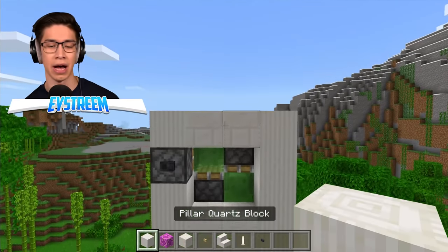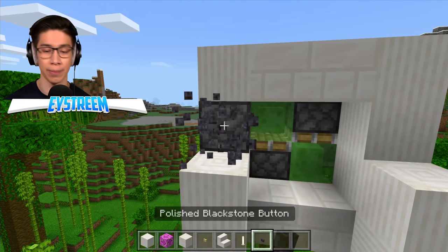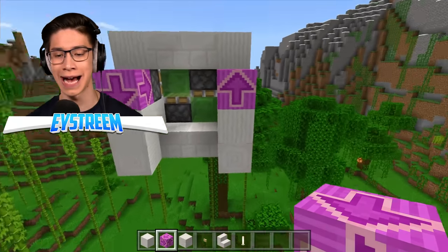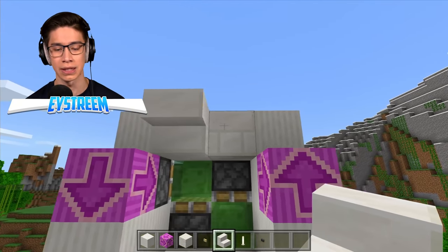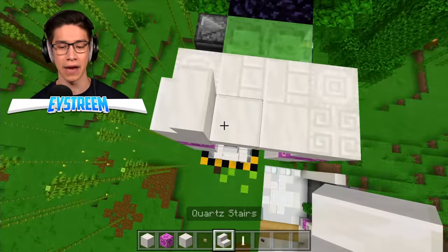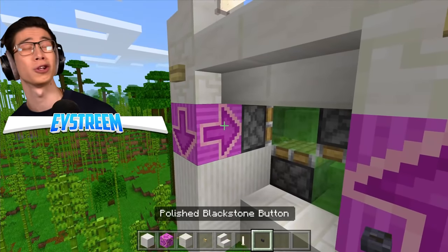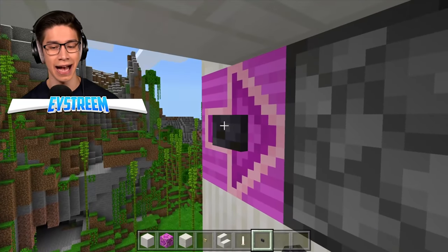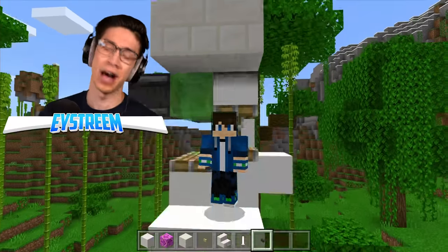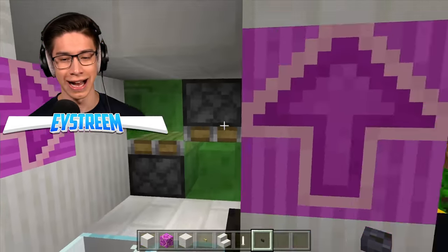Now we're going to do something very similar up the top. Grab your pillar quartz bricks and build two on the left and two on the right. Get rid of the polished blackstone button for now. Grab your magenta glazed terracotta - one going on the left and one on the right so you've got your down and up arrows. Grab your quartz stairs and place these facing upside down. On the left, chiseled quartz brick; on the right, chiseled quartz brick - just like downstairs. Grab your quartz stairs left and right facing in towards each other, and end rods to finish it off. Don't forget the birch buttons, then place back your polished blackstone button on the arrow. Let's test this out - we click the blackstone button, here we go, we're going down the elevator. The chances of this working are 100% because I've tested it. We go ahead and get down to the bottom of our elevator, and voila - we've reached the bottom.